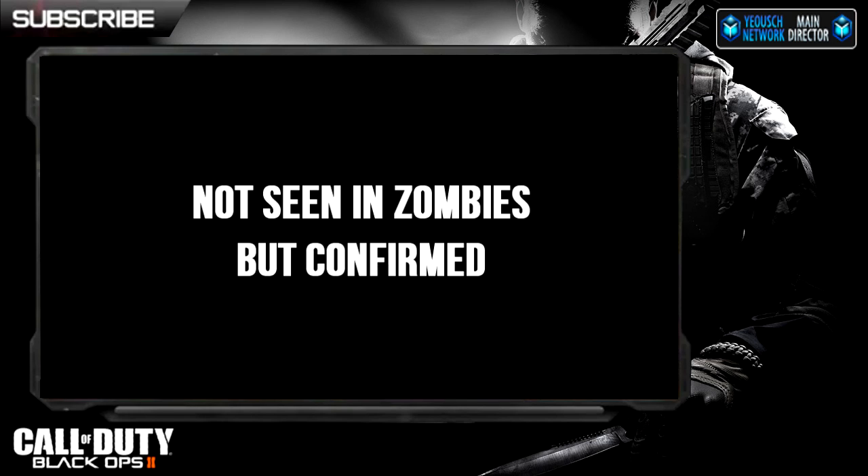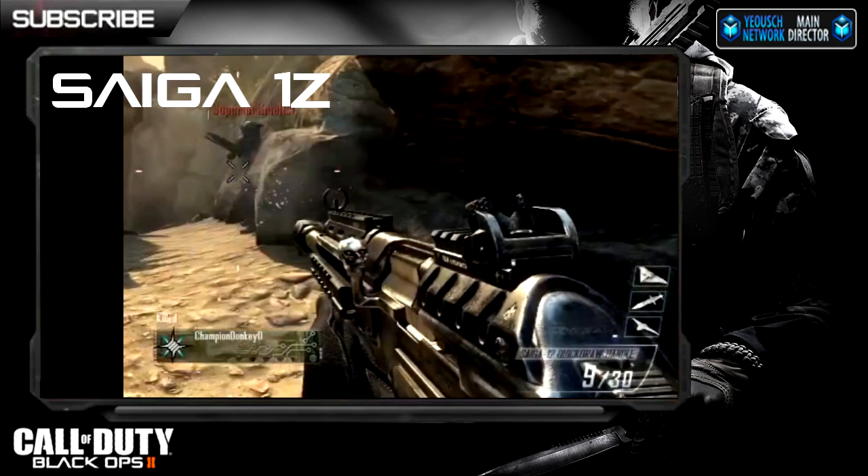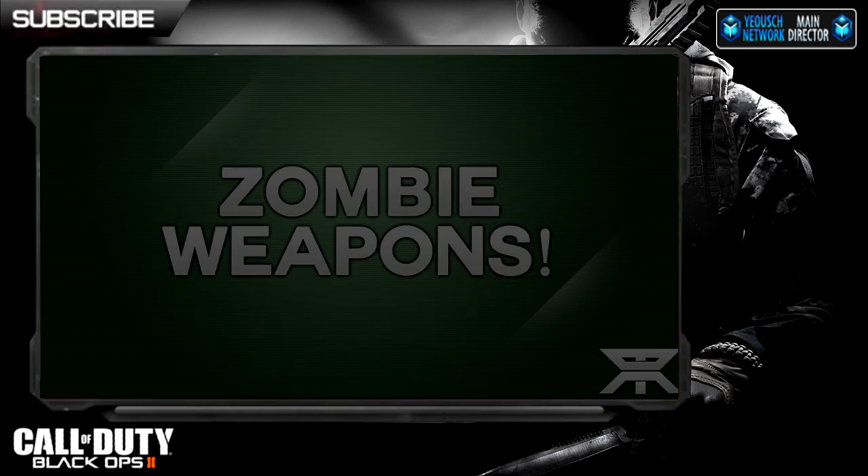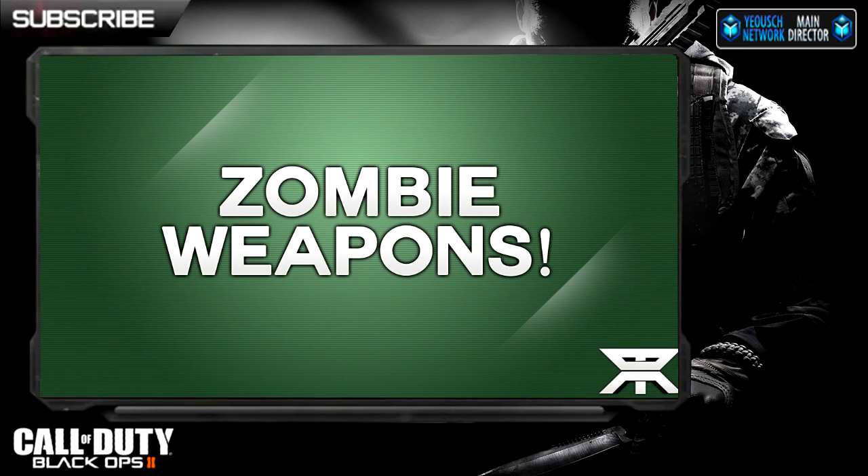Now moving on to some of the other guns that weren't seen in the trailer but have been confirmed: the Sega 12, which is a shotgun, and the SMR, which is an assault rifle. Other than that, we don't have any other confirmed weapons. There's obviously going to be sniper rifles — nothing confirmed for zombie mode yet — and same thing with launchers. I expect the crossbow to be returning; this time around it's being classified as a launcher, so put that on your list.